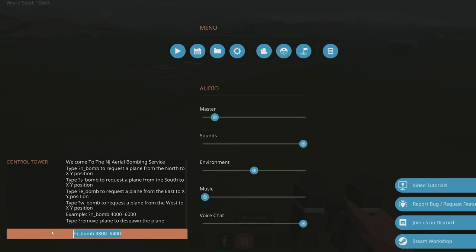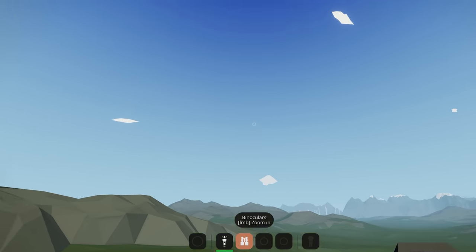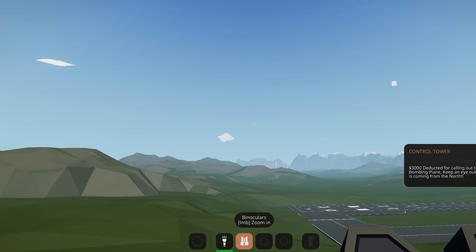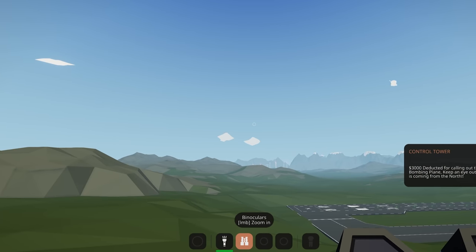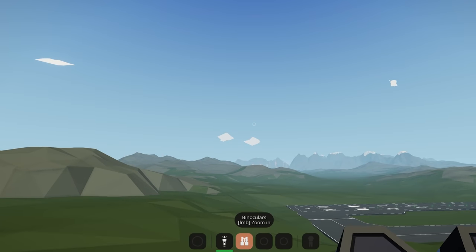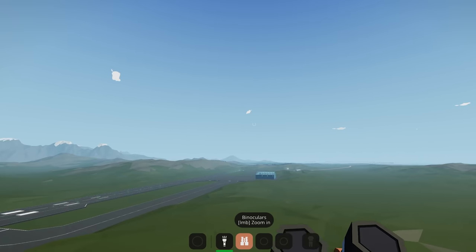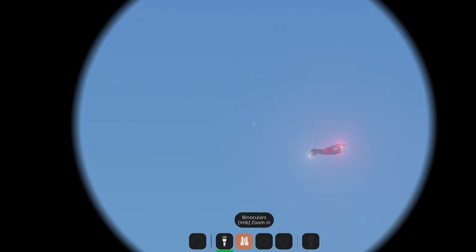Before calling it in, I need to make sure the previous plane isn't already spawned — you can only call in one plane at a time. If another one is already in, you need to wait for it to despawn or use the despawn command. This helps with lag so you don't overload the server — you only ever have one at a time.